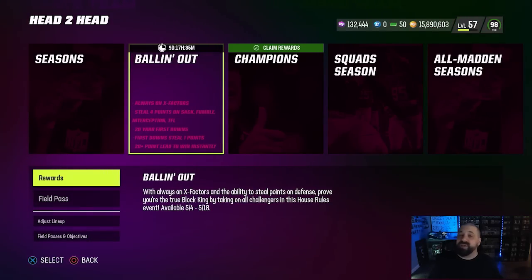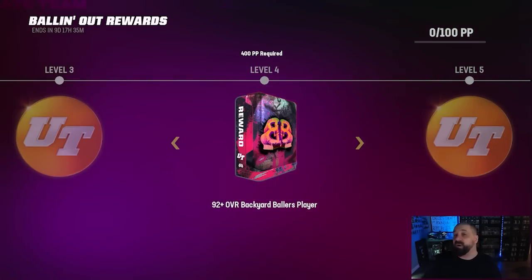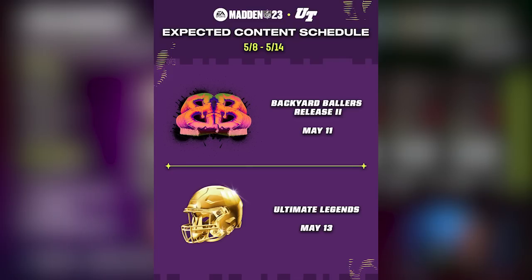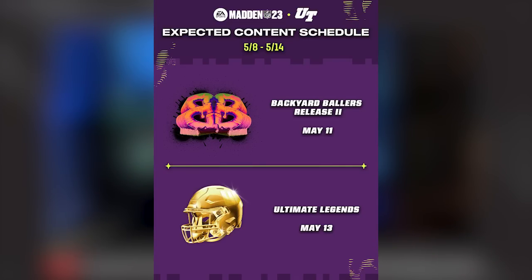You still have nine days with house rules, and the current rewards are basically coins and 92-plus packs. There's a slim chance you pull an LTD, but your best bet is not to open those until after Part 2 launches Thursday, since we'll likely see two more 99 overall LTDs from this program. On Saturday we got Ultimate Legends — likely two 99 overall set legends and two 99 LTDs. If you've been grinding solo challenges for Ultimate Legend tokens, you might be up to 125 and can unlock a brand new one for free or sell it for close to a million coins.